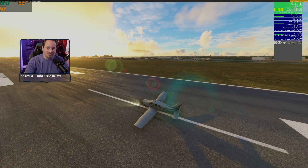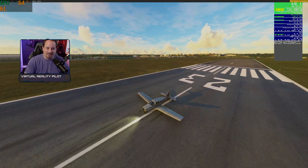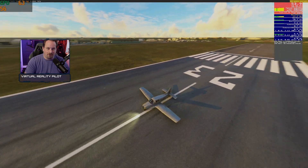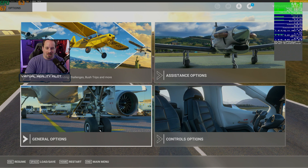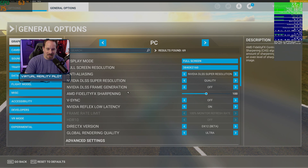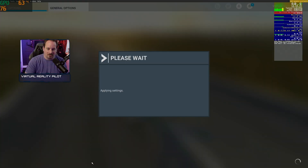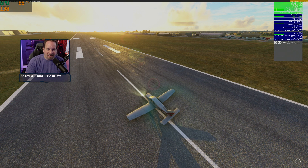You can see here in 4K on DX12 we're getting anywhere between 55, 60, 61, 62 frames per second — pretty good performance. Then I go into the menu and enable NVIDIA's DLSS Frame Generation, switch that on and apply.